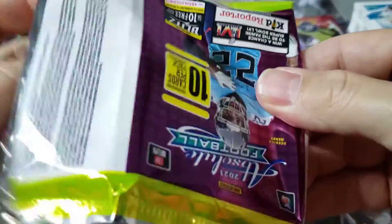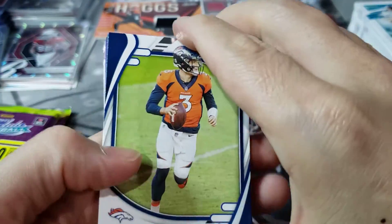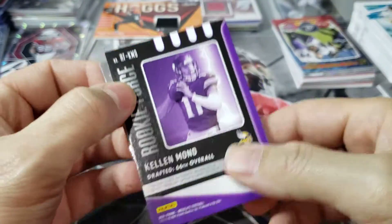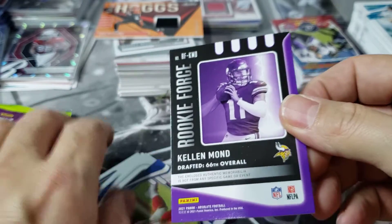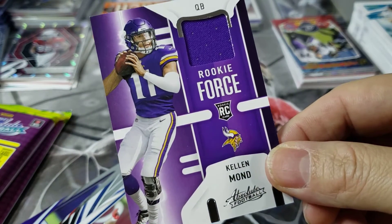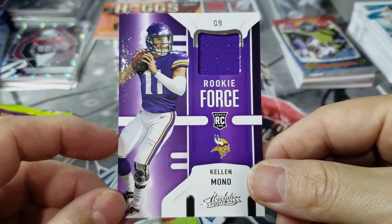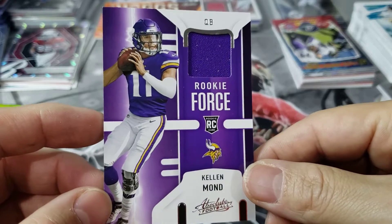You're banking the whole box on the auto. Going through the base real quick — oh, this must be our auto, and it is Kellen Mond. Is it an RPA? Oh no, I got a memorabilia card in a 7-auto. You dirtbags. I mean, it's a rookie quarterback, so you can't complain too much. Could have been worse, but it's not even numbered.